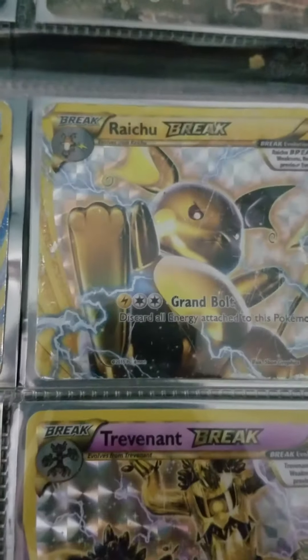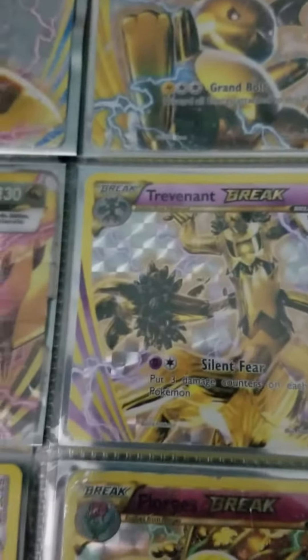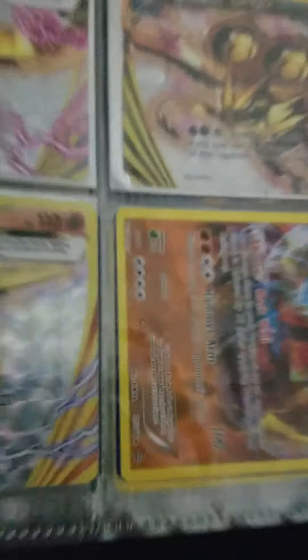I got some of these — these are pretty much just my normal cards. I got an Evolutions pack. Right here are some of my BREAKs: Raichu BREAK, Empoleon BREAK, Arceus holo — sorry if I pronounced some of these wrong. Also Trevenant BREAK, Noivern BREAK, Bronzor BREAK, Carbink BREAK, and a Florges BREAK. That one I just thought was a cool card.